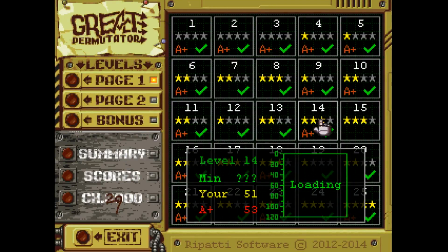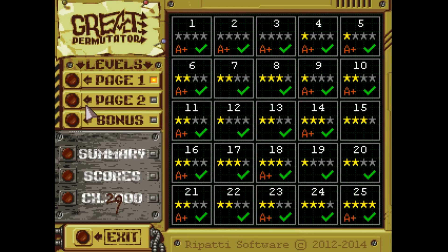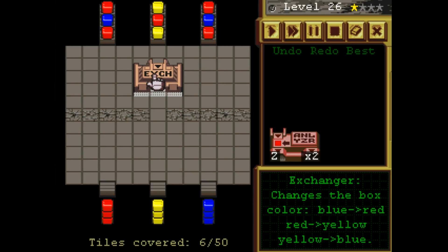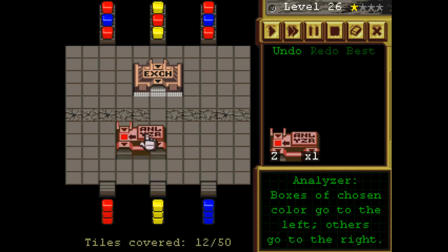It looks like we still don't have 15 solved, but I think we can go to page two. We've got a painter now — okay, very interesting. Now we're doing some sorting.